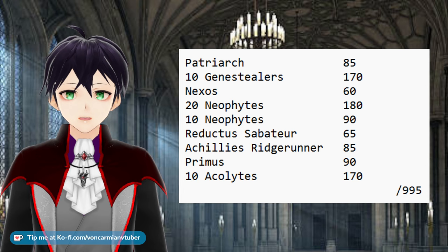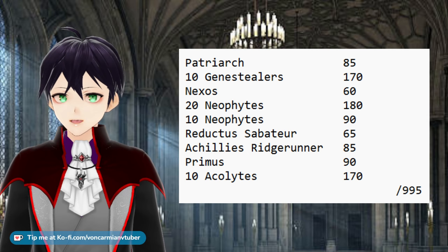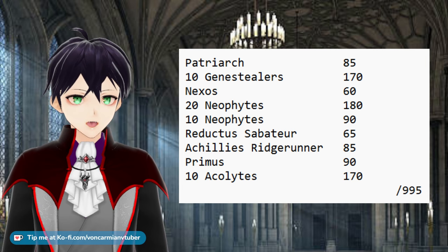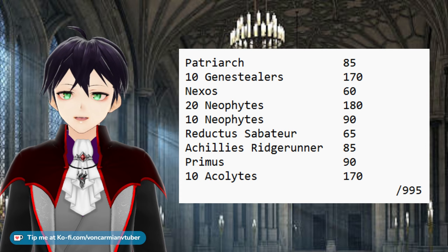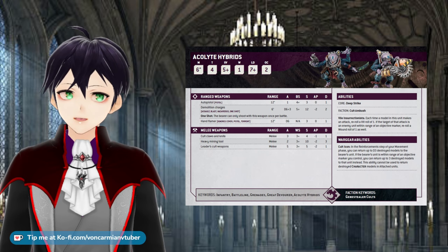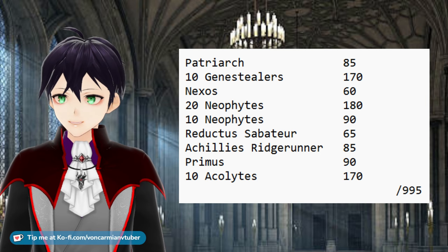The Genestealers and Patriarch are fixed. The Neophytes can be equipped with a lot of different weapons but I've done a separate video on using them. The Reductus Saboteur is fixed, and the Achilles Ridge Runner has several different combos you can go for, again explained in way more detail in a different video. The Primus with the 10 Acolytes — I went with three demo charges because at 1000 points that's usually enough. You could go for four, but I like having one heavy mining weapon to punch out tougher enemies in combat after we've thrown the demo charges. At 1000 points we can't afford this unit to be a once-and-done, and it's also a lot of our points investment at this size of game.